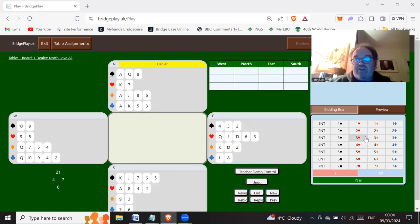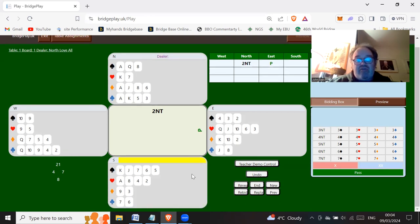So here we go. North is going to open two no trumps with 20 to 22 points. East is going to pass and then south is going to bid three clubs Stayman. North, without a four card major, bids three diamonds. East passes and then south bids the Smolen convention — three hearts to show four hearts and five spades.